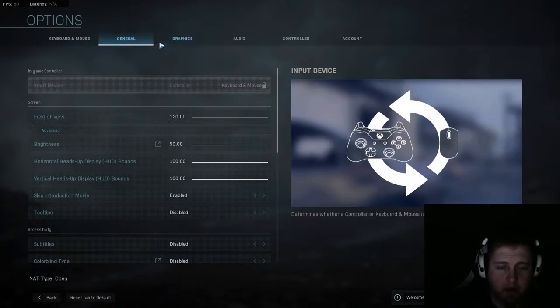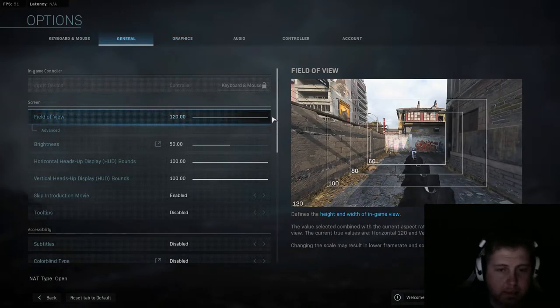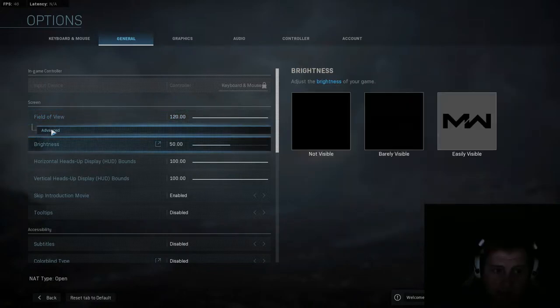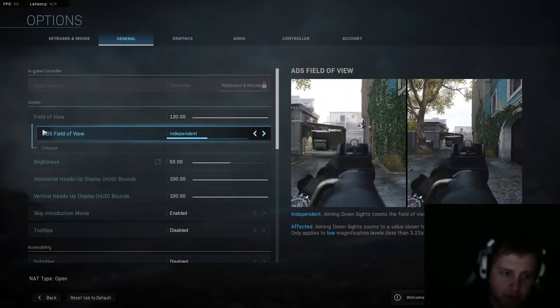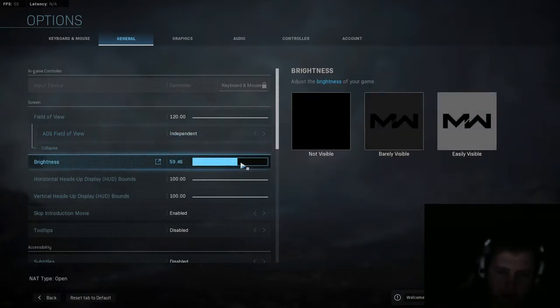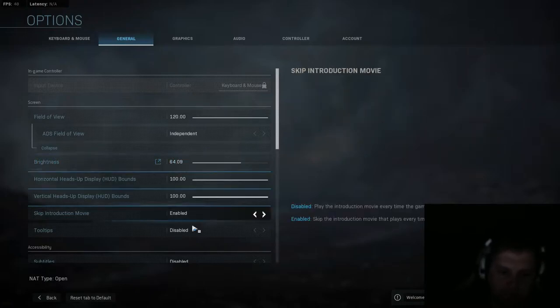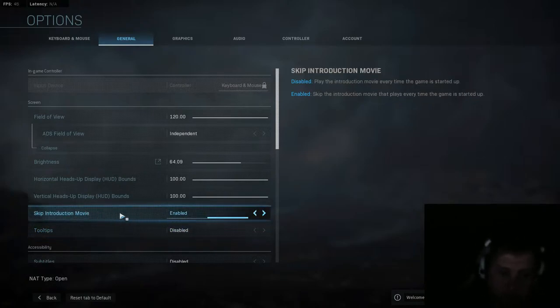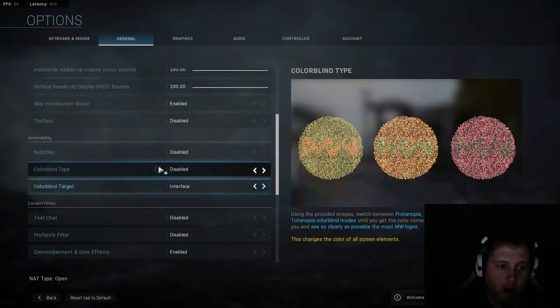Let's talk about general settings. A lot of this stuff isn't as concrete as the graphic settings were. Field of view — max this out, 100%. I don't care if you used to play Xbox, PS4, or you're a long-time PC gamer. Max it all the way out. Brightness you could probably bump up a little bit because all the maps are really dark. Tooltips — disabled — it's just info for someone who just installed the game, all worthless. Skip introduction movie: yeah, unless you want permanent hearing damage, put that on enabled. You never want to hear that again.